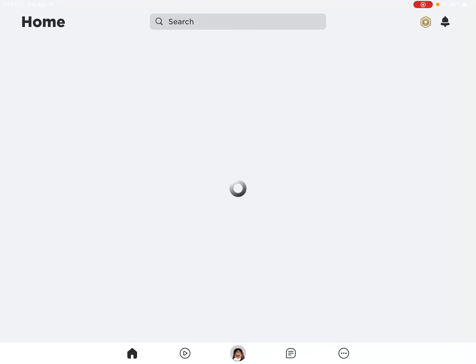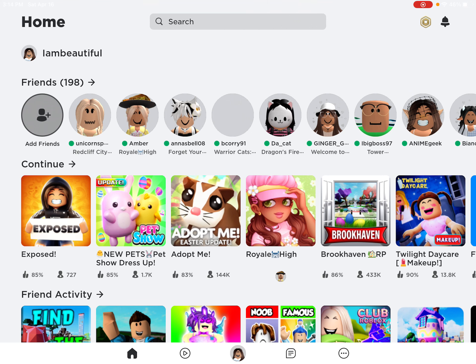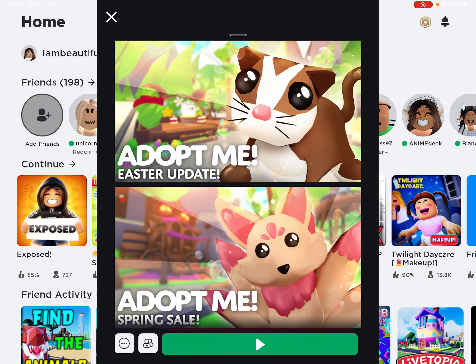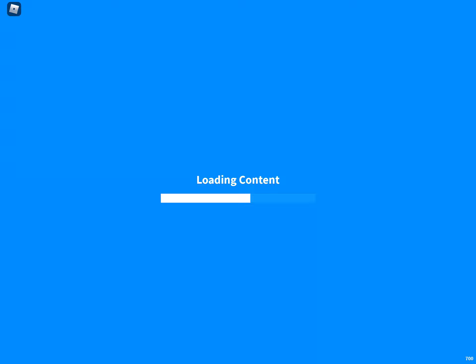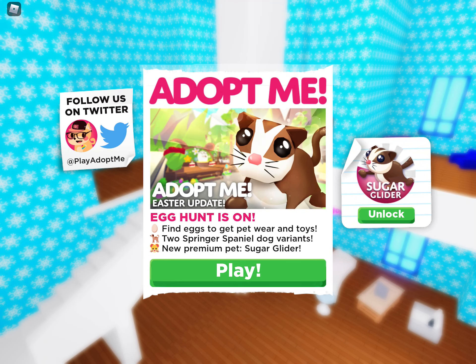Hi guys, today we're going to do an Adopt Me video because they have a new Easter update with the sugar gliders and stuff — that looks phenomenal. So there's a lot of stuff that has changed, but it's really for a limited time, so just look at this screen for like 10 seconds because this is all the information.